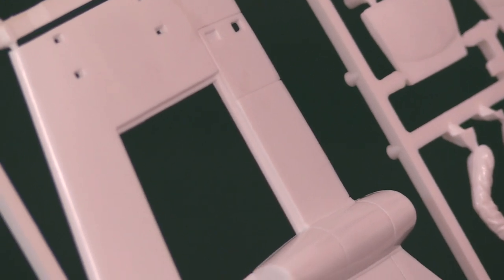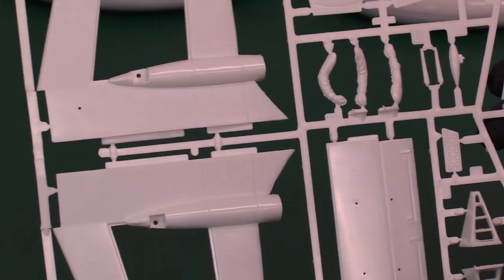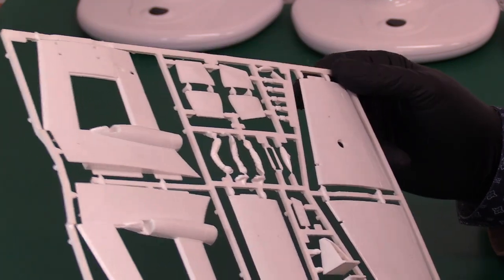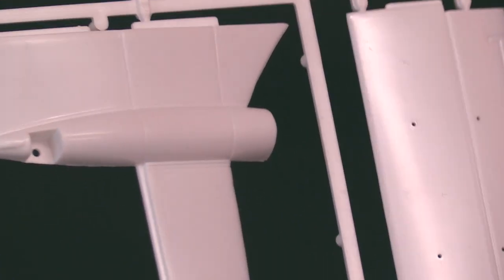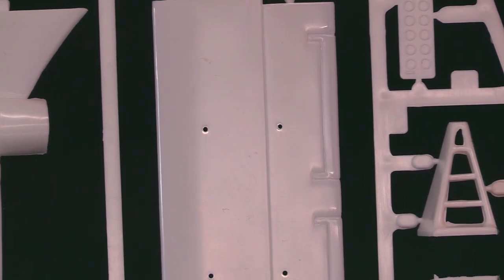Those things that look like open books are actually the hinges for the folding wings — if you have the wing folded you'd be employing these. The nose is about to come off so I might have to affect a minor repair before it goes back to James. There's the arrestor hook, and finally we have the outboard section of the wing — inboard is one section, outboard is the other, top versus bottom. There are jet intakes, baffled, and the arms of the crew figures, plus a couple of gear bay door covers.